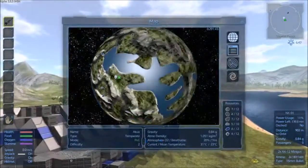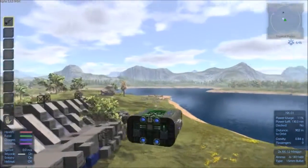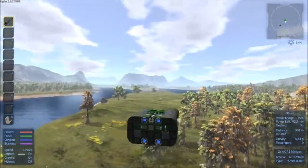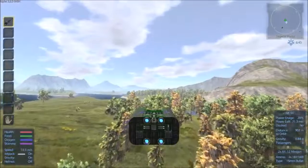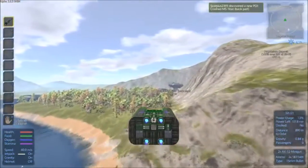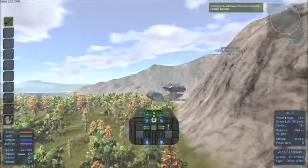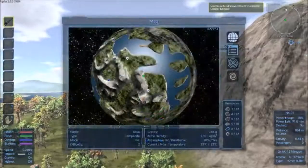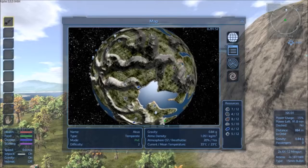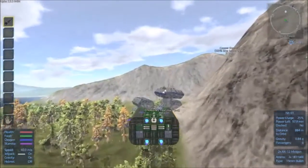We're going to take off and explore a bit more. We were heading east, weren't we? That's the back part of the Titan. If the back part is here and the mid part is here, does that mean the front part should be over here somewhere? Might look into that in a bit.